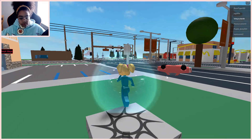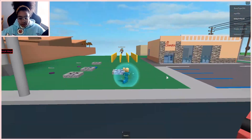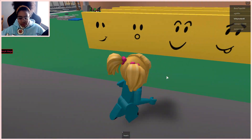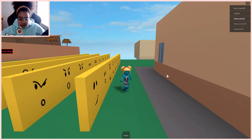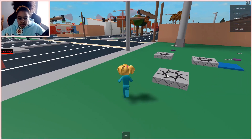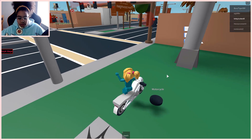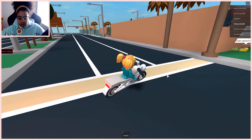I joined it and this is the first thing you see. There's a Chick-fil-A here and there's a lot of faces you can put on, so I'm just going to put a face on. I've got a face on, now let's check out the rest. You can also spawn a motorcycle — you can spawn stuff which is really cool.